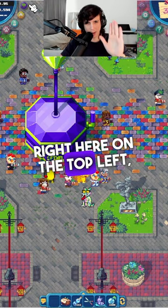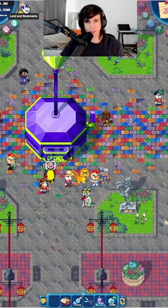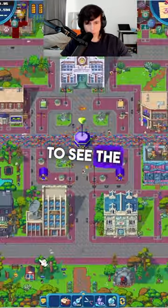You're going to go to Terra Villa right here. On the top left, you're going to hit Land and Bookmarks. Bottom left, you're going to see the winery.